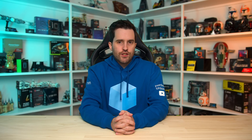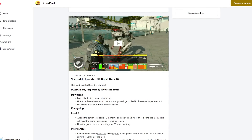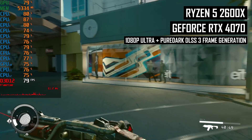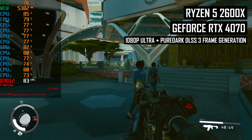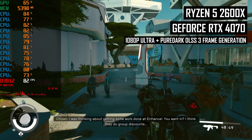Another option to consider is adding a DLSS 3 frame generation mod to Starfield if you already own a GeForce RTX 40 series graphics card. It may not make sense to upgrade to a 40 series GPU solely for frame generation — depending on how slow your CPU is, a CPU upgrade may be more worthwhile. The frame generation mode from PureDark is an option, albeit one that costs $5 as this version of the mod is not free like the DLSS 2 version. We tested it in demanding sections like New Atlantis on the 2600X with an RTX 4070, and frame generation does provide a noticeable gain to smoothness — bringing us at least 75 to 80 FPS in most scenarios from a base of around 45 FPS.